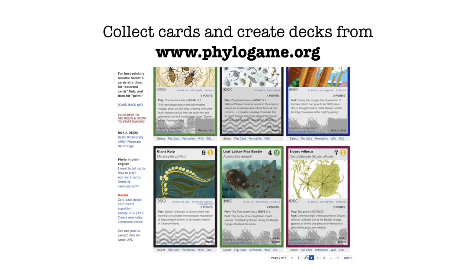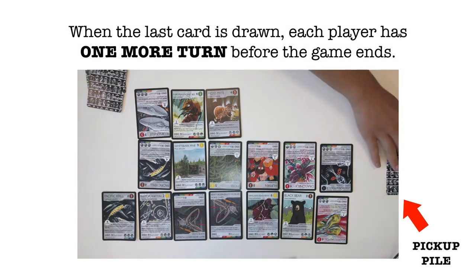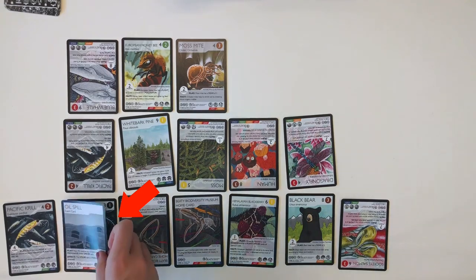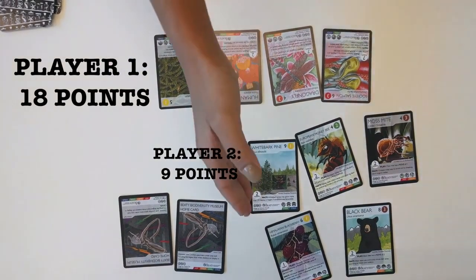Part 5: Putting It All Together. Use what you now know about species and event cards to create food chains, build stable ecosystems, and deal with catastrophic events. When the last card is drawn from the pickup pile, each player will have one more turn before the game officially ends. However, there is an exception to the last turn rule: if, after the last draw, an event card is played or a move is performed that results in an incompatible ecosystem, the other player will always have one more turn with three actions to try and save any affected species or ecosystems. Here, the Oil Spill event card was played, isolating the opponent's Pacific Krill and Blue Whale species. Although this was the last turn of the game, the opponent is granted one turn to react by moving or playing cards. In the end, players will tally all the points they have left on the playing field. If you have the most points, congratulations — you are the winner!